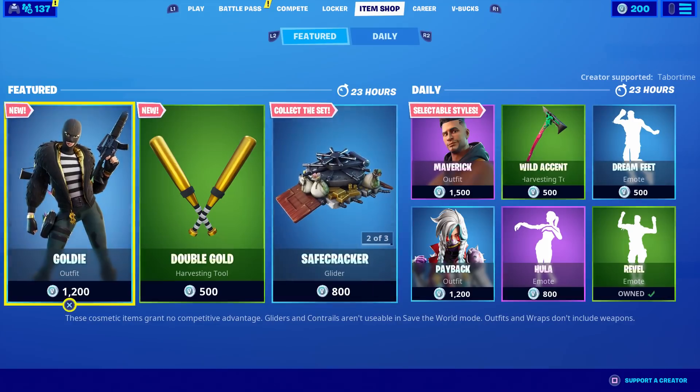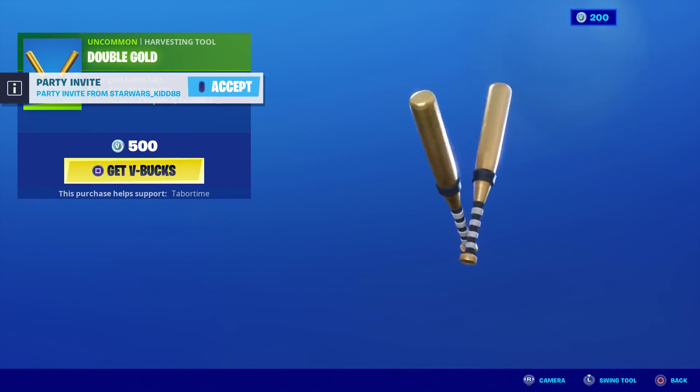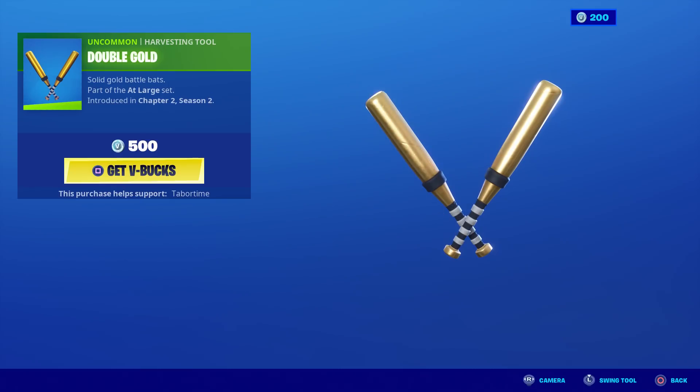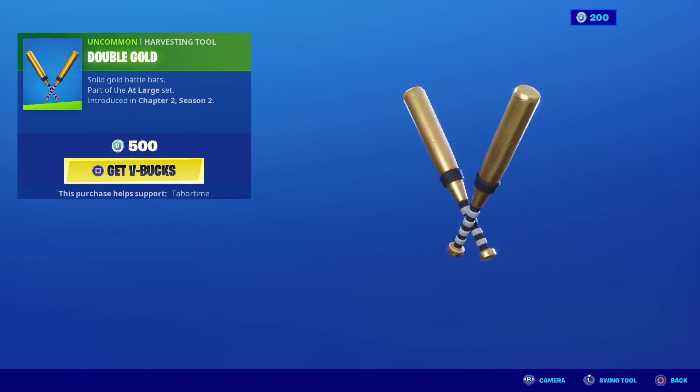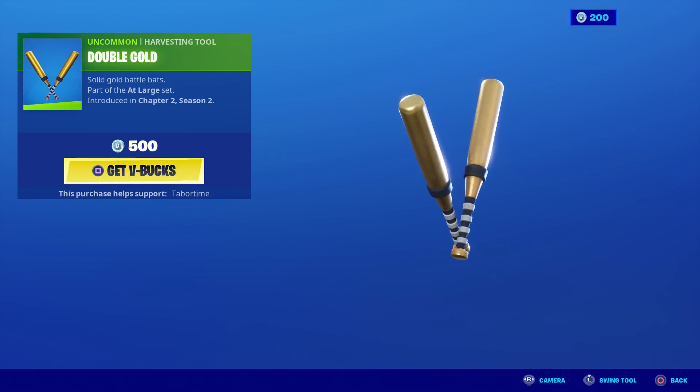Loot and shoot — it's called... is there anything else in here? Double gold — gold baseball bags. This could go with the solid gold agents. That's pretty sweet. There's not a lot of back bling other than Midas. He has his own pickaxe that matches, but like Brutus, Meowsles, TNT — all those that don't get gold pickaxes could probably use this. That's pretty sweet.